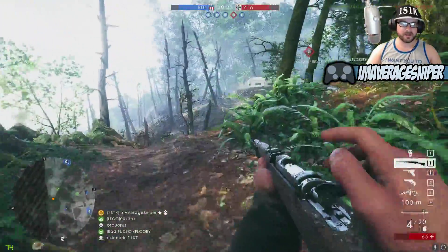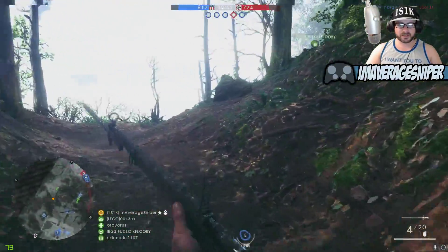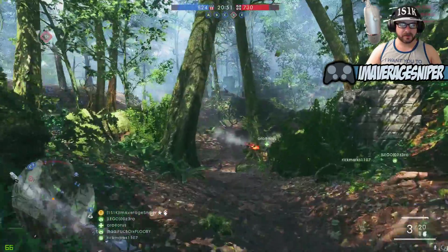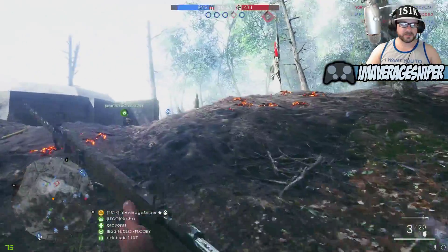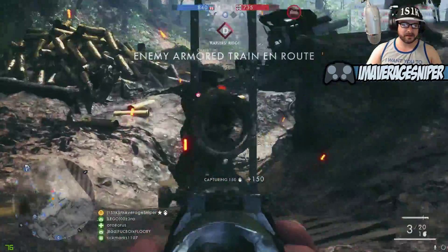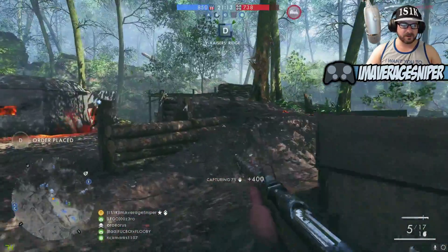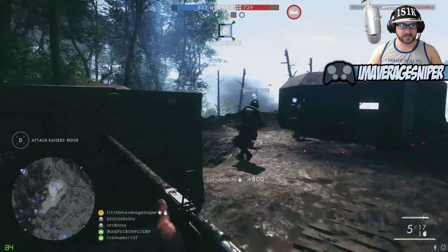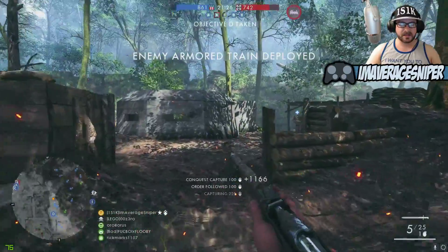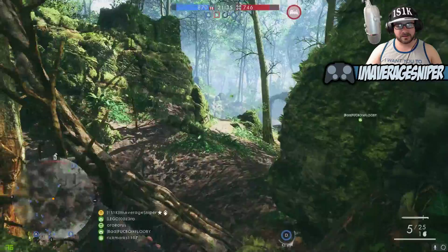The aim assist on Battlefield 1 for console is kind of messed up because they give all the guns aim assist except sniper rifles with scopes — 4x magnification and above have no aim assist. If you're using a controller and want to play aggressive, regardless of whether it's Xbox One, PS4, or PS4 Pro, you won't have aim assist on that scoped sniper rifle. You're putting yourself at a disadvantage going against guys who do have aim assist. I don't like playing with a handicap, so I leave aim assist on when I play on console and use infantry or carbine variants.